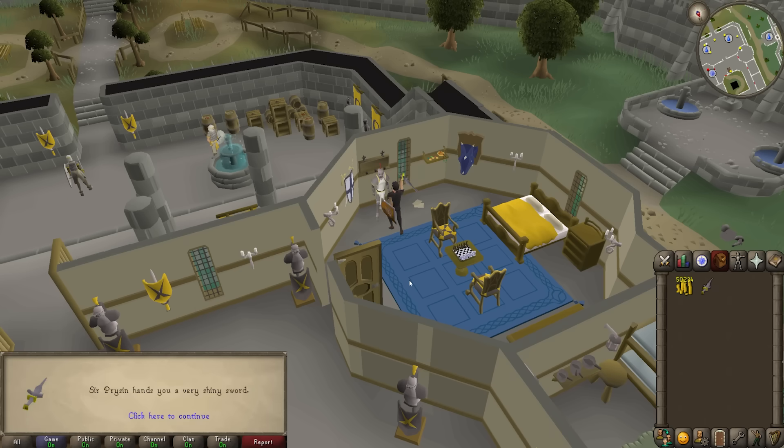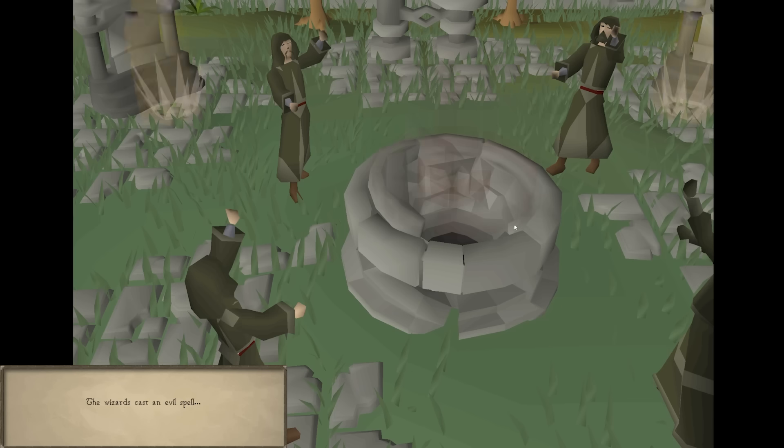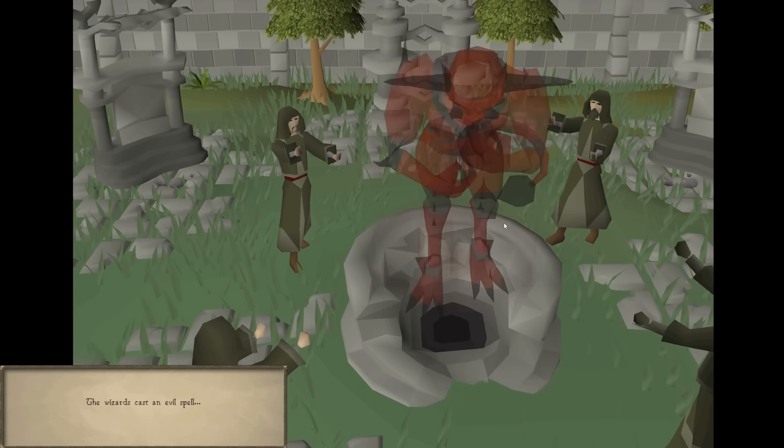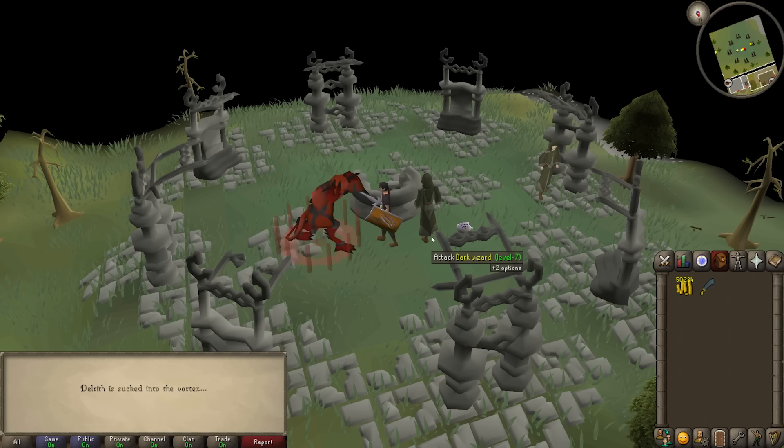Finally, with the sword in hand, you can go kill the demon. So we need one last segment that requires you to slay a creature. In between all this, there are cutscenes to strengthen the story beats, so we'll also need a segment for cutscenes. Each individual segment is fairly simple, but when you put them together, you get a longer questline with a self-contained story.